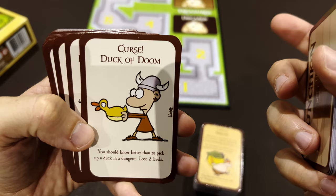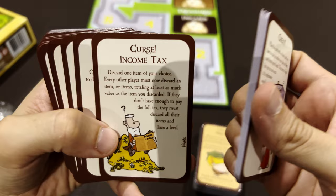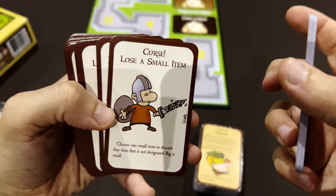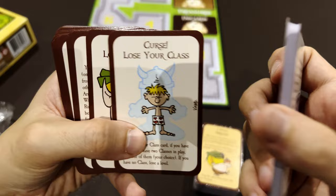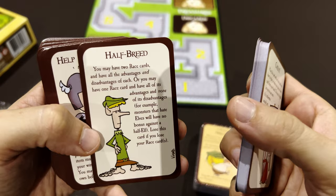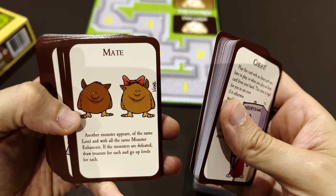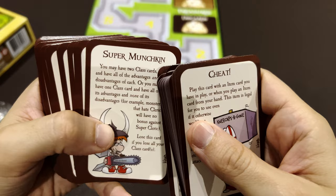A chicken on your head curse. The Duck of Doom - not sure if that's a Dr. Doom reference. Income tax: lose a big item, which is one that requires two hands to carry. Lose a small item. Lose two cards from your hand. Lose your class - you were a dwarf, now you're a normal regular guy. Lose your race - you were an elf, now you're normal. Divine intervention. Half Breed lets you have two races.